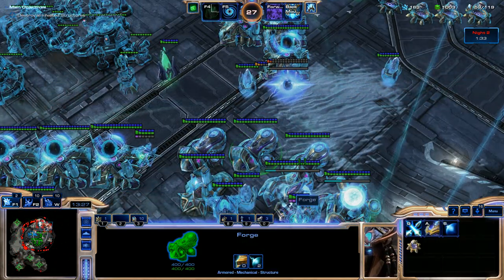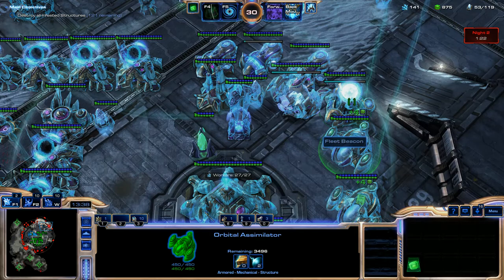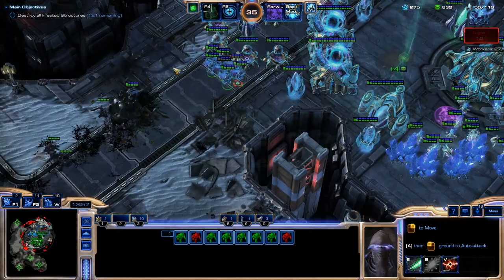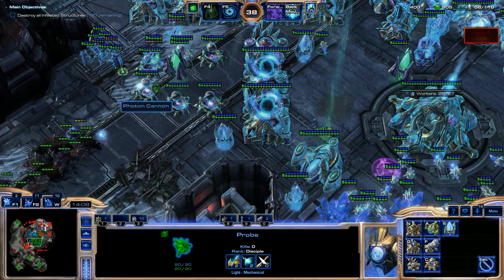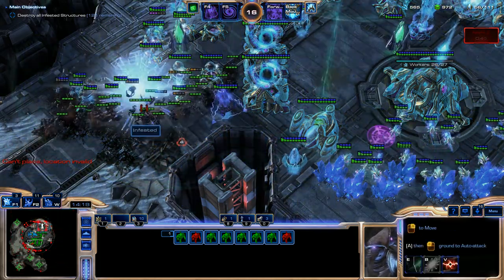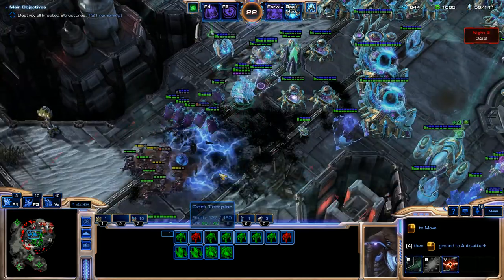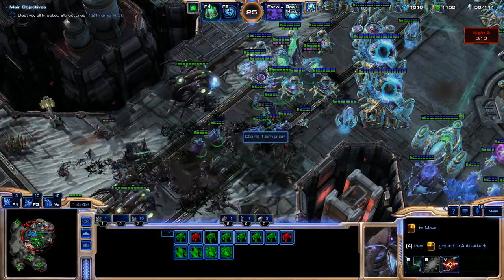We'll get Ground Weapons Level 3 and an upgrade for the Oracles: Stasis Calibration — enemies affected by the Oracle's Stasis Ward can now be attacked. The cloaking is so good right now. We'll get another Probe — I want some extra Probes just sitting around to build defenses. Black hole time? Yeah, black hole time — that'll slow them down. That was a big wave. We've got Time Stop available if we need it. I think we're going to use Time Stop for this next daylight wave so we can do a lot of damage.